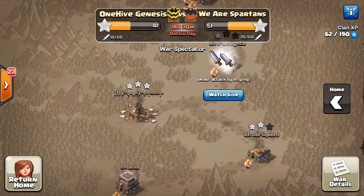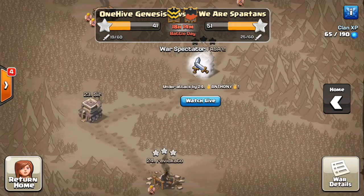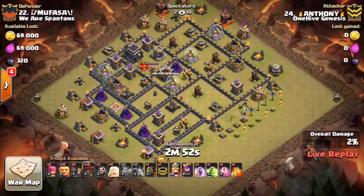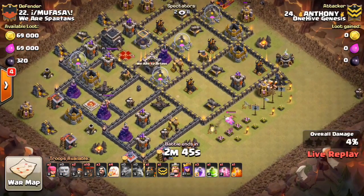I'm going to go ahead and back out and make sure there's nothing else going on. I'll be right back with the next attack. Here we go — we got Anthony going in here against number 22. You can see it looks like he has a queen walk, LaLoon attack cooked up. So let's see how this shapes up. A lot of those air defenses are pretty exposed out there on the top of the base.